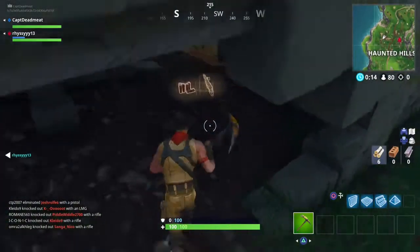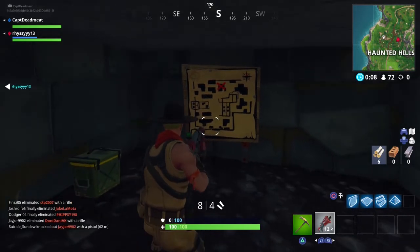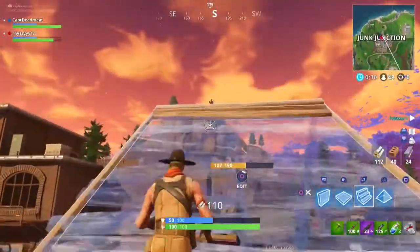The first thing you want to do is go and find the treasure map in Haunted Hills. You can find the map right here underneath the stairs. Fairly easy to find, and if you look at the map, you can actually see that the treasure can be found in Junk Junction.